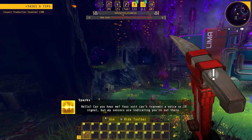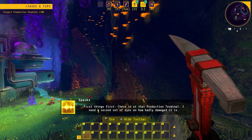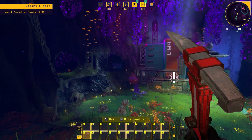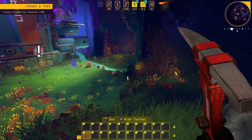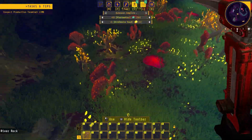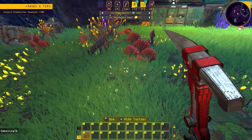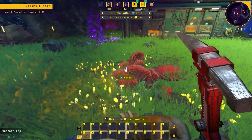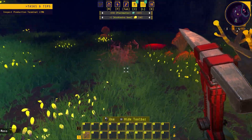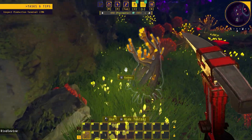Hello? Can you hear me? Hello? Your suit can't transmit a voice or ID signal, but my sensors indicate you're out there. I'm here. First things first — check in at that production terminal. I need a second set of eyes on how badly damaged it is. Alright, so we are beginning our journey. We're going to gather as much of this biomass as we can get. This is a very addicting game — I played it a few minutes to get the feel for it, and it looks kind of like Satisfactory.